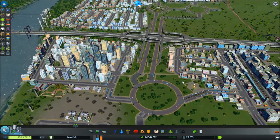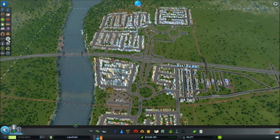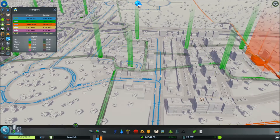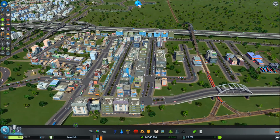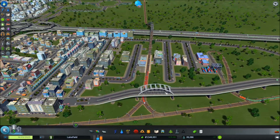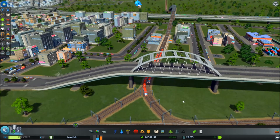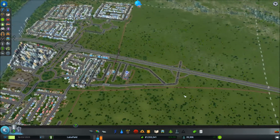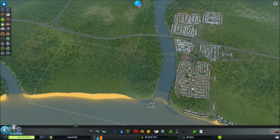Traffic was relatively simple to manage — stick a few roundabouts in sensible places. Looking at the map, going into the commercial area is busy but that's nothing a few more subway stations can't sort out. Oh — I've got stuck trains, I haven't seen this before. But anyway, that's a map review issue — that's my bad design, not the map maker's fault.